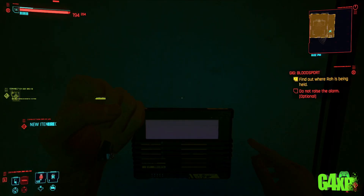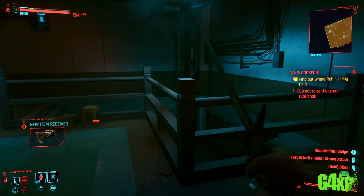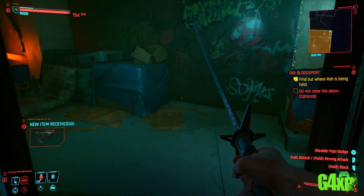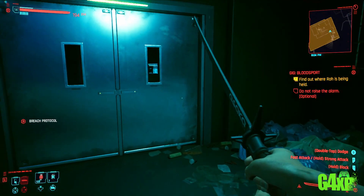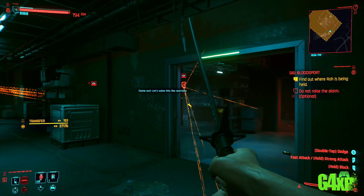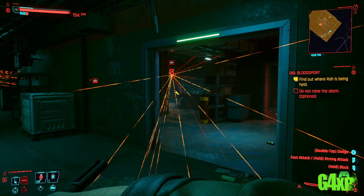I'll keep this running because it will show you the rewards. You can see uncommon, rare, and epic components that I got. And it should pop up in a second and show you some money as well — some crafting experience points, experience points, and there you go: 153 Euro dollars for a version 1.